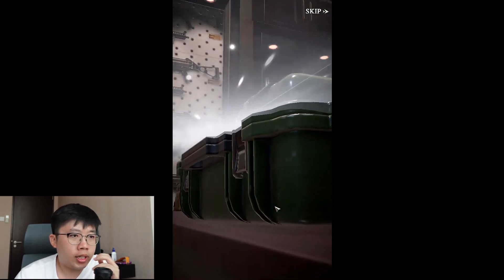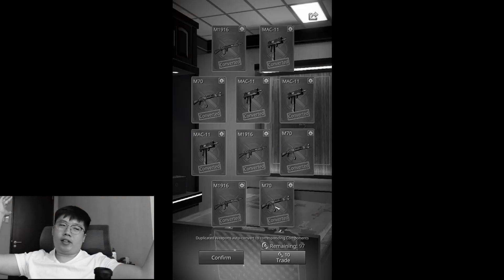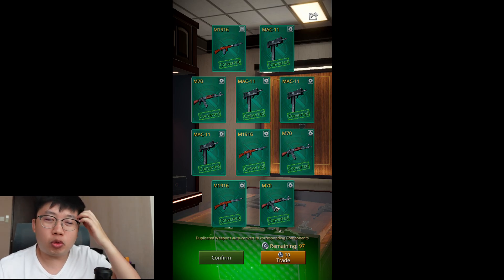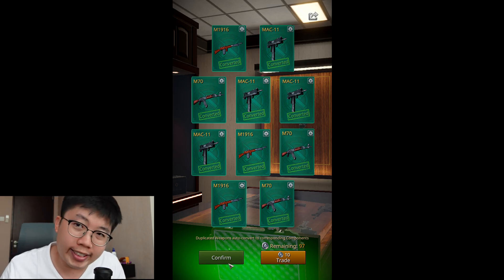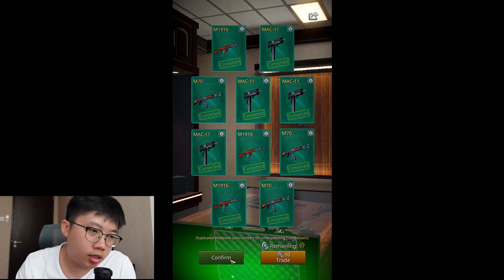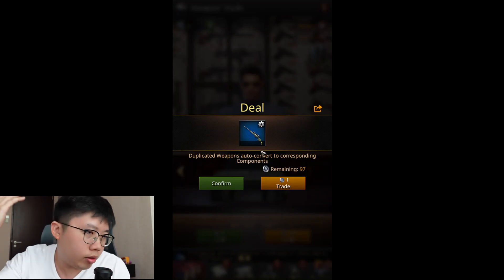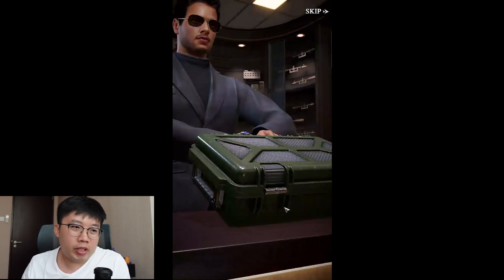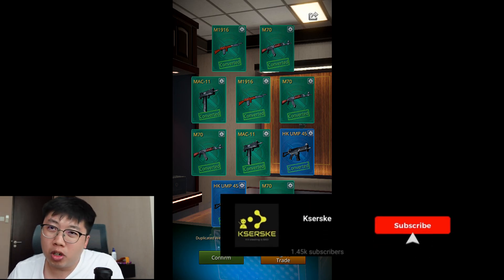Eight-two combo... then we get 10 commons straight - the absolute worst. For 10 primary coins, based on my probability of opening hundreds of coins, this is the first time I've gotten 10 commons super weapons straight. It's horrendous - the worst thing that can happen. Let's move on. We get a rare from one free draw compared to those 10 commons - ridiculous. Next 10 primary coins: a normal eight-two combo. Those 10 commons messed with my mind.